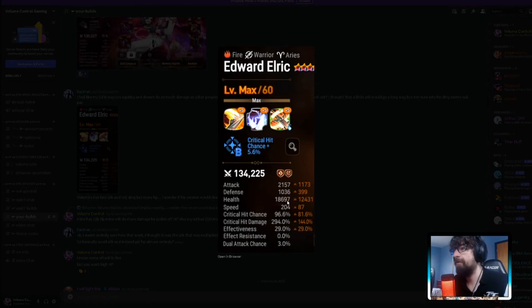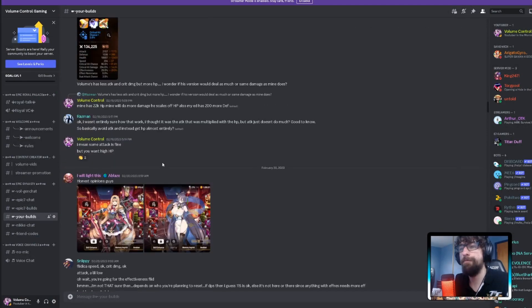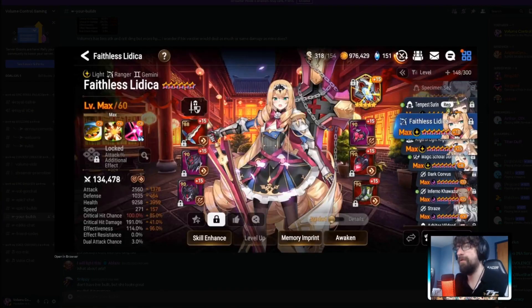Edward is a little low on HP for an Edward build with no imprints. Ideally you want 20,000 HP and a bit more defense — probably 200 more. Crit chance is fine with that imprint situation. 204 speed is pretty good. It's a decent low-imprint Edward. He also has a Flitica at 271 speed — effectiveness build with Guiding Lights, 114 effectiveness. It can do the effectiveness build, though you could also go damage.